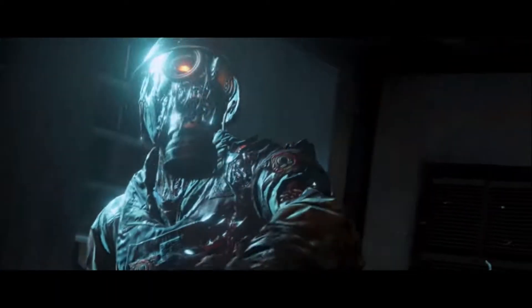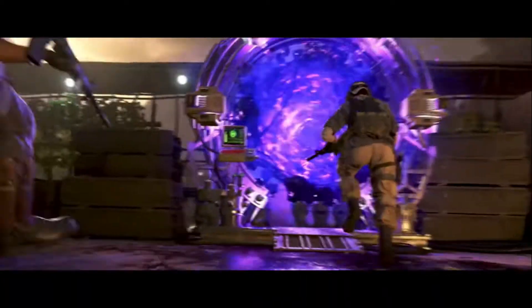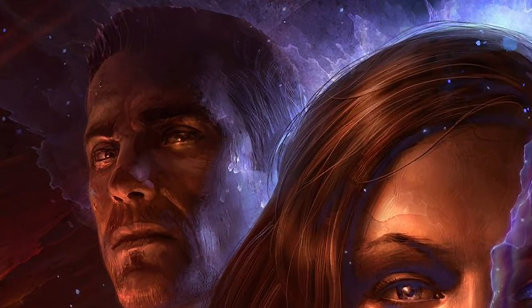In the teaser images, Samantha was receiving intel from someone whose initial is R. We all thought it was Richtofen, but no — it's Ravanov. Now we get a look at him in the game, and he's definitely this guy in the poster as well.